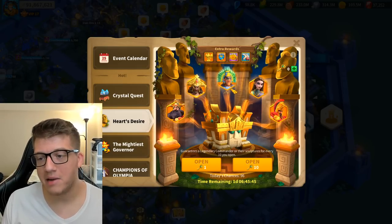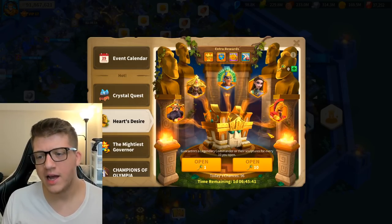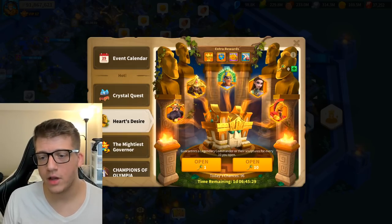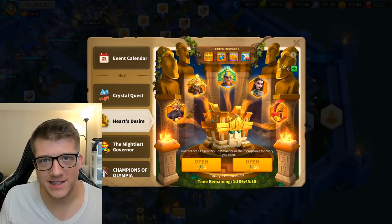When choosing your five commanders for Heart's Desire, focus on commanders you actually want. I wouldn't recommend picking Moctezuma, Leonidas, Artemis, or Chandragupta unless you have a specific reason. There's also a $5 bundle available alongside this event.